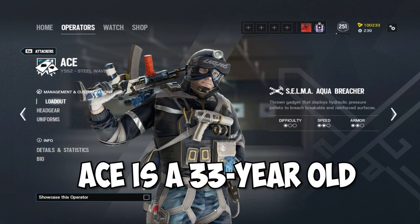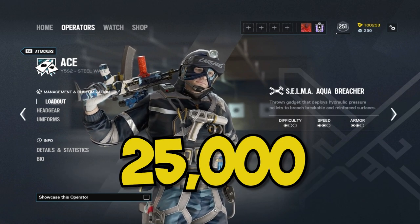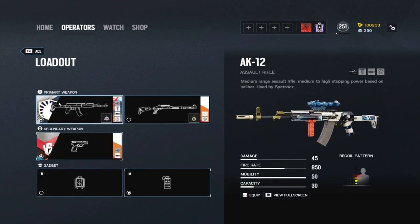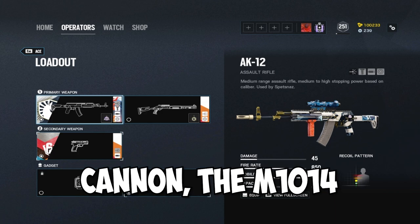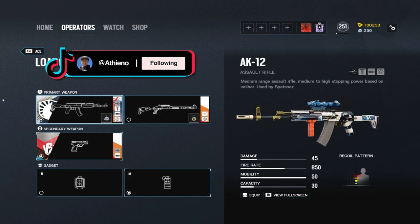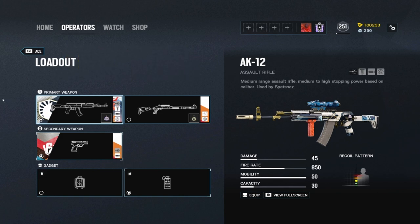Ace is a 33-year-old attacker with 2-armor 2-speed that costs about 25,000 Renown at the time of recording. His primary weapon choices include the AK-12 and the M1014 shotgun, along with the P9 as a secondary pistol. His gadgets include the choice of smoke grenades or breaching charges, but Ace did get nerfed — his smoke grenades were reduced to a claymore.